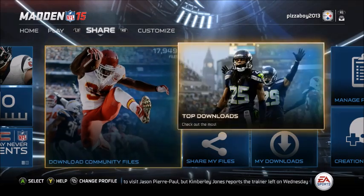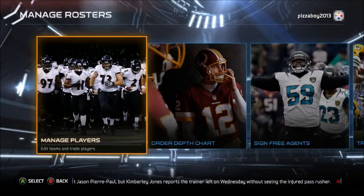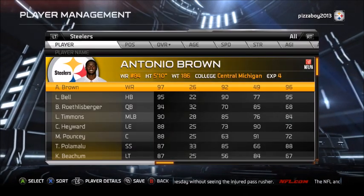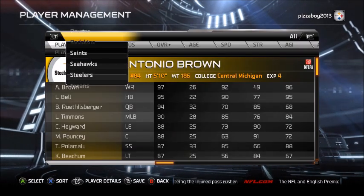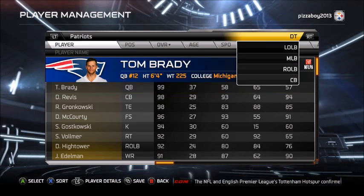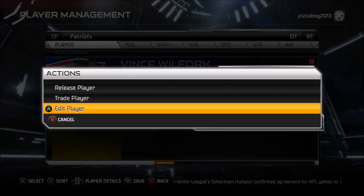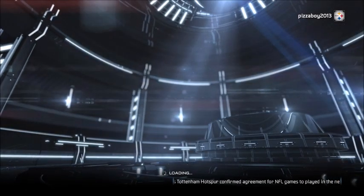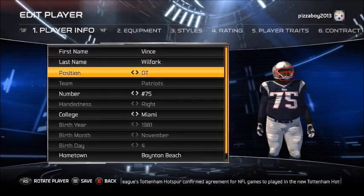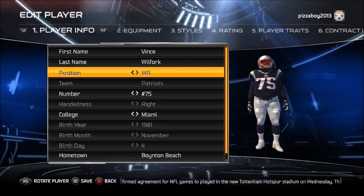The only problem is we're going up against Richard Sherman — he's a 99 overall — and it's going to be on All-Madden difficulty. Anyway, let's go straight to Vince Wilfork. We're not going to change up any stats. He's a 90 overall defensive tackle, which hopefully makes him a pretty good receiver — obviously probably not — so we're going to change him to a wide receiver.